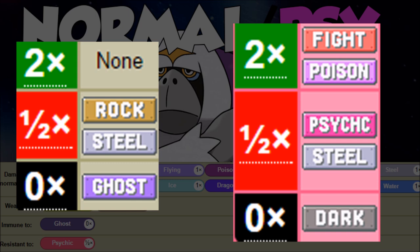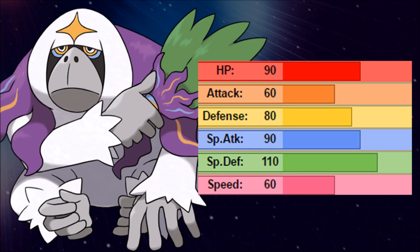Offensively though, Normal and Psychic doesn't give us much — we are going to be resisted heavily by Steel, and we don't have a lot of super effective hits. The Dark typing is still going to be a pretty big issue, and we don't have any extra damage on Ghost type Pokémon with just our neutral STAB. But it really comes down to these stats on Oranguru as a tanky Pokémon for setup.